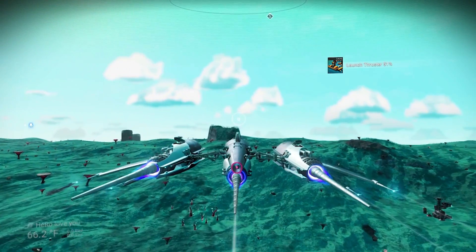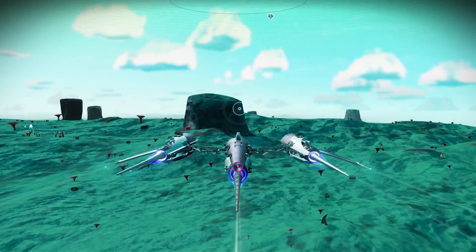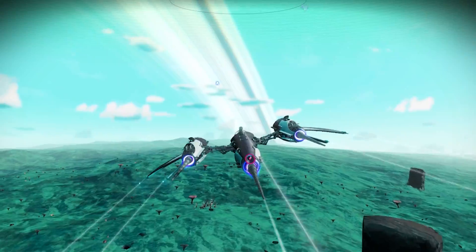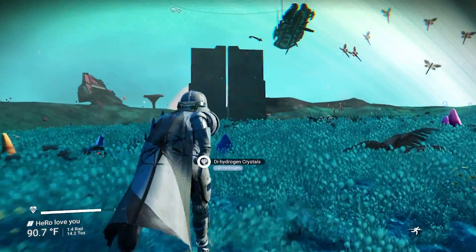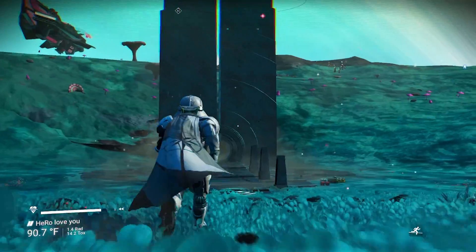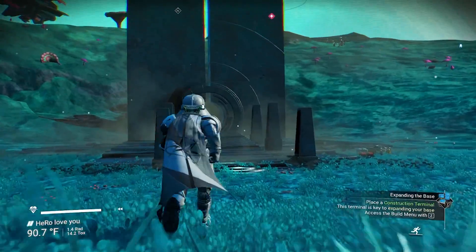Right now we need to find the Portal. If you want to know how to find the Portal, I will put it in the description or on the screen right now. I will put the glyph for the gold-looking Sentinel Freighter, so make sure you take a screenshot of this glyph after I finish.